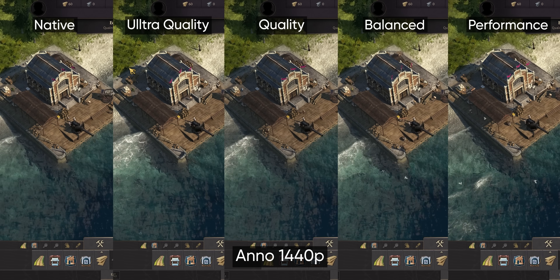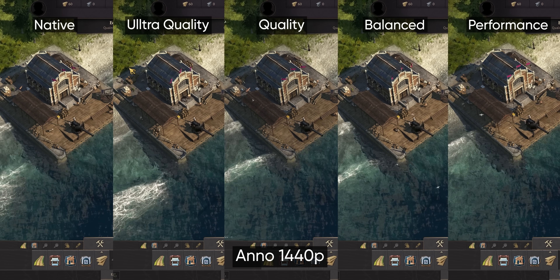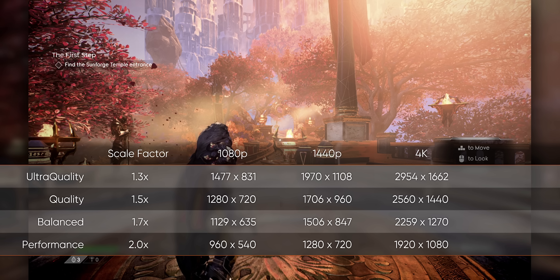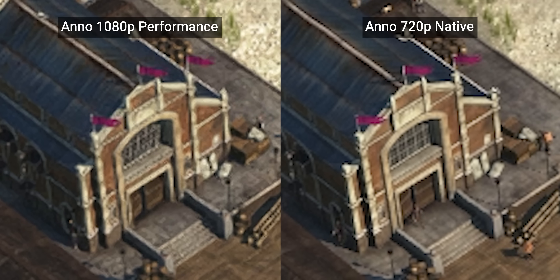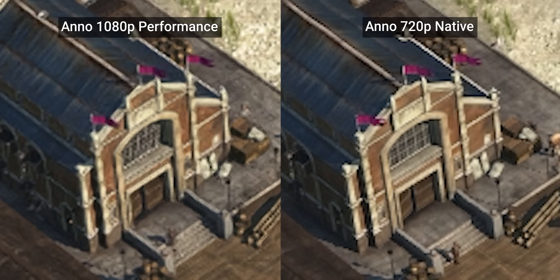Dropping the resolution to 1440p with the FSR preset to quality or below lets some blur creep in, with more significant shimmering thanks to the lower input resolution. Like DLSS, the lower the quality setting, the lower the resolution the game actually runs at. So when you set the game to 1440p ultra quality, the game's actually running closer to 1080p. That's why at 1080p I'm not recommending going below the ultra quality preset unless you like a lot of blur. Still, it may be a better experience than running sub 1080p natively, so pick your poison.